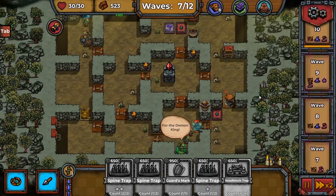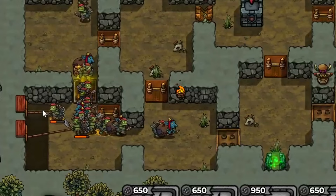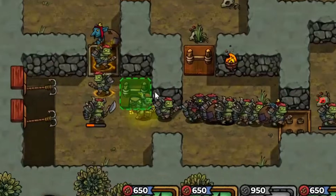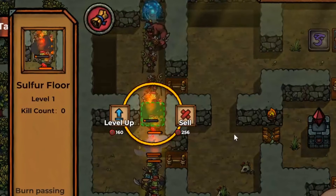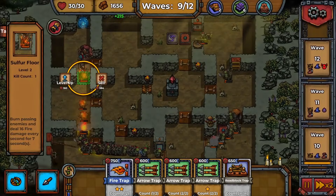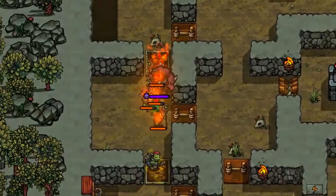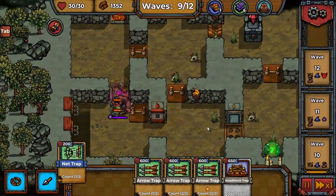We can also put another hook trap next to this one and some oil tar before that — really helpful. The hooks are going for different units. Keep pulling him in — he's not escaping! Yes! Over here let's cook all their toes, then level up the sulfur trap twice because I love it so much. There's a witch going through — a mini boss — I wonder how far it's going to get. Let's put a fire trap down right here.